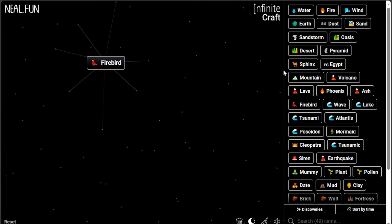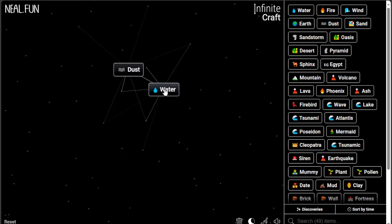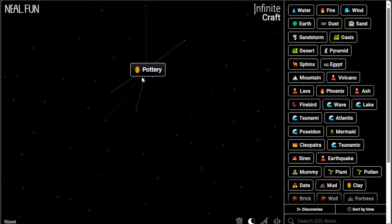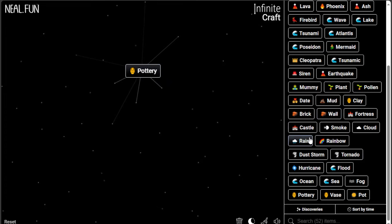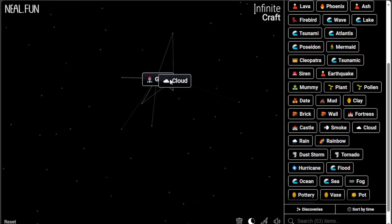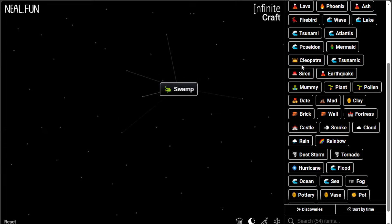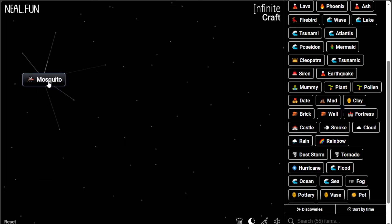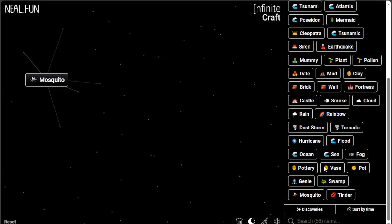How do you craft an Engine? I don't know, I'm completely blank. Mud and Earth gives Clay. Clay and Earth gives Pottery. Pottery and Pottery gives — Pot. Let's do Smoke — Jenny! Whoa, Jenny and Cloud gives Rain. Clay gives Sidon. Swamp gives Tsunami. There's a Mosquito?! What in the world makes a Mosquito? Let's do Date and Wall — okay, I'm not going into that.